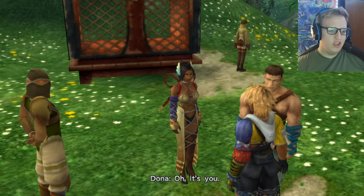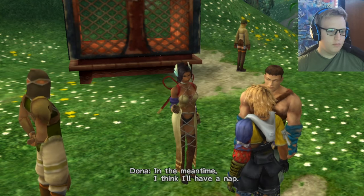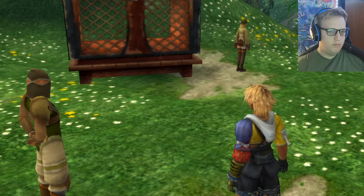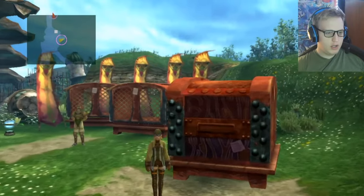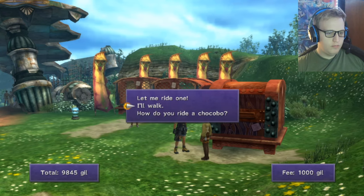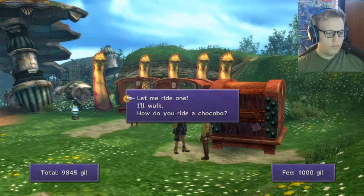Oh, it's you — Donna! As you can see, not even summoners can pass, but they'll call on us in the end — just wait and see. In the meantime I think I'll have a nap. The Mushroom Rock Road is off limits to non-Crusader personnel until the end of the mission. Can't we just become Crusader personnel? How do I ride a chocobo? Sure, I'll ride a chocobo.